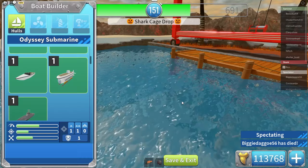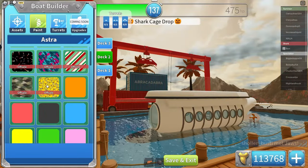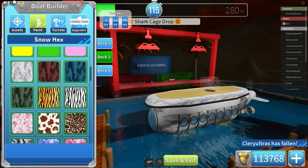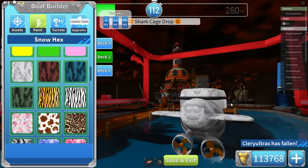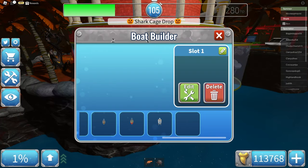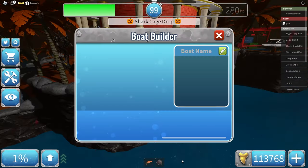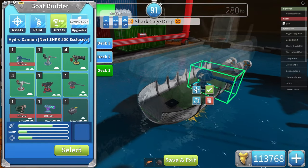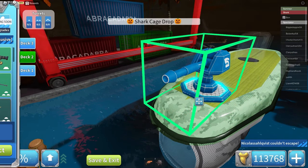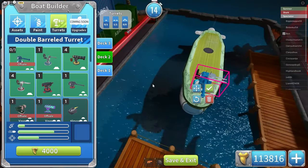I completely forgot about the submarine — let's just make one right now. Here is the Odyssey submarine. I'm gonna do this white snow hex skin — I think it looks nice on the sub. I can always change it. Let me check how many turrets you can place on this — one small and one medium. That's not too bad. I'm gonna put my favorite medium turret here. We can also place a small one, but I'm gonna do the double turret.